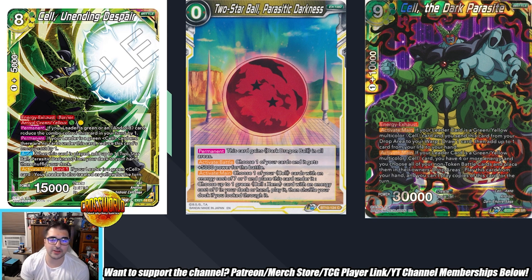So — does the activate main on Unending Despair making your leader yellow for the turn officially classify it as a multicolor leader? Possibly, but the draft boss leaders that count as all the different colors don't count as multicolor leaders — I could be wrong on that, this could be an FAQ situation we have to wait for. The next activate main — if your leader is a green/yellow multicolor Cell card and you have four or more energy, choose all your non-token battle cards, send them to their owner's drop, and play this card from your hand. You can't play copies of this card for the turn, so you have potential for a free 30k battle card. It all just matters if the Cell cards you turn into yellow become multicolor or not — otherwise it's just a free 30k, which isn't necessarily a bad thing, but if you can't use the rest of the effect it'll obviously make the card a little bit worse.